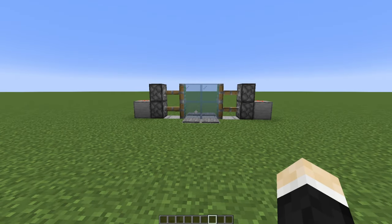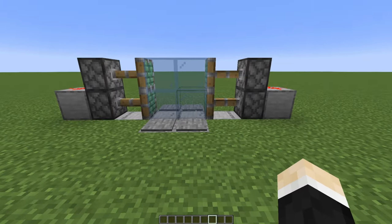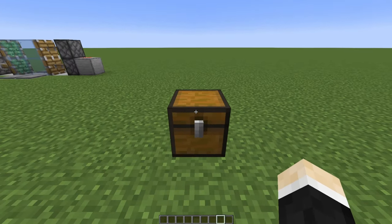Sometimes you just want to impress your friends, and what's a better way to do it than a redstone door? It's a simple 2x2 redstone door, and it's so easy to make. Check this out. Here are the items for the redstone door.